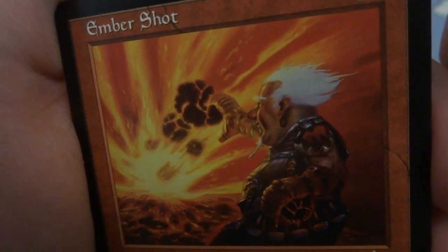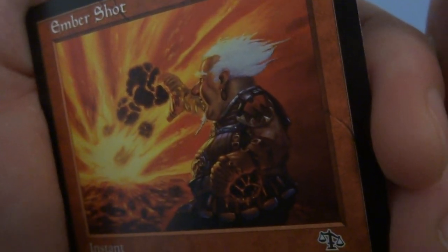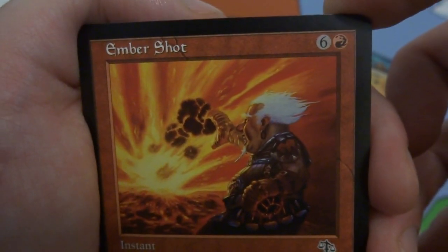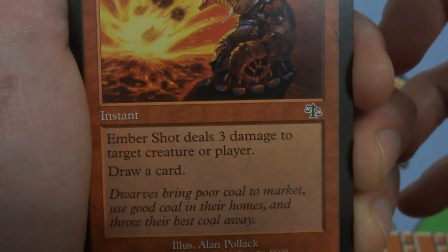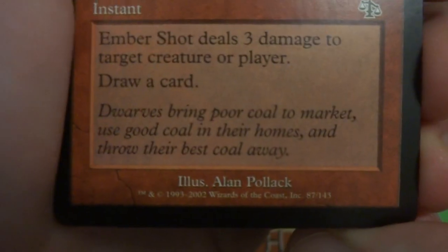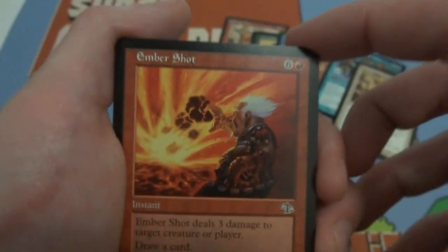Next card is Embershot — beautiful reds and oranges, looks like magma exploding, a projectile about to hit a gray/white-haired character. Six and a red — instant: Embershot deals three damage to target creature or player and draw a card. Kind of expensive but you get three damage and card draw. Drawn by Alan Pollack.